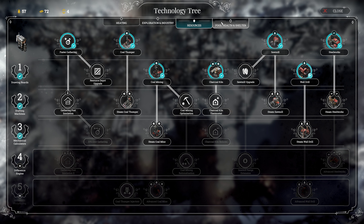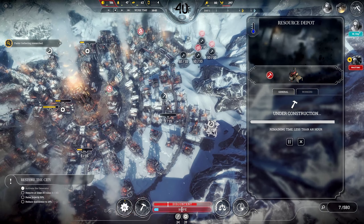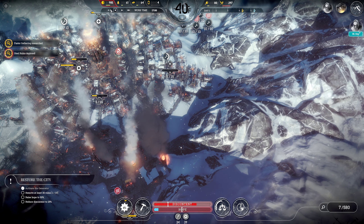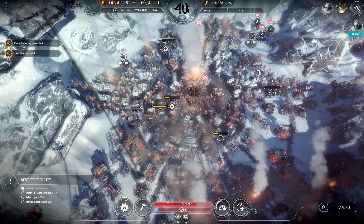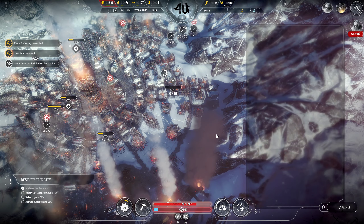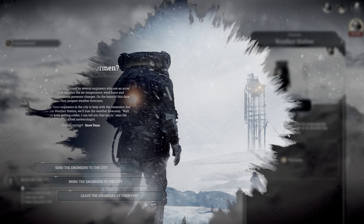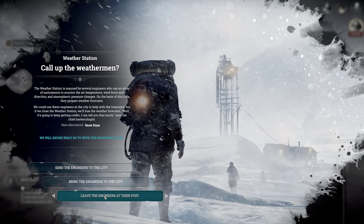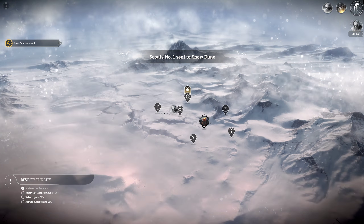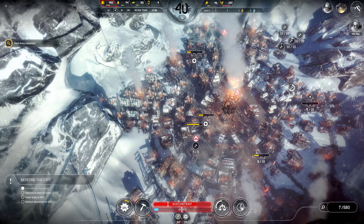Faster Gathering has been researched. Now we're going to go into the Medical Post upgrade and get that working. They'll drop off their coal and keep gathering — that should be plenty to get us through the evening. All this stuff in here is still not done, and we can get rid of the snow pit — it's got 83 bodies in it. The scouts have reached the weather station. We explore and find some engineers. We're going to leave them where they are because if we remove them from their post, we lose access to the weather updates.